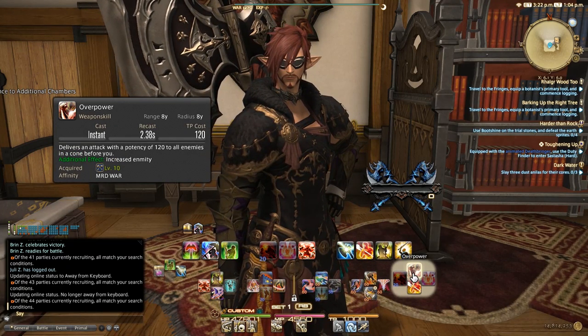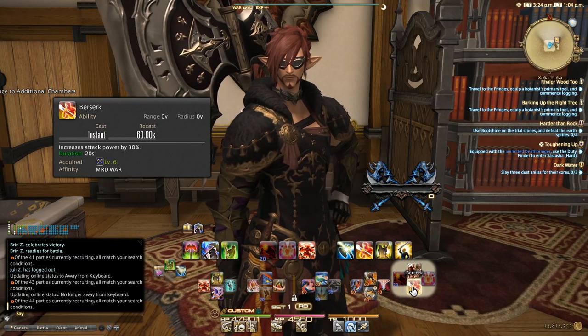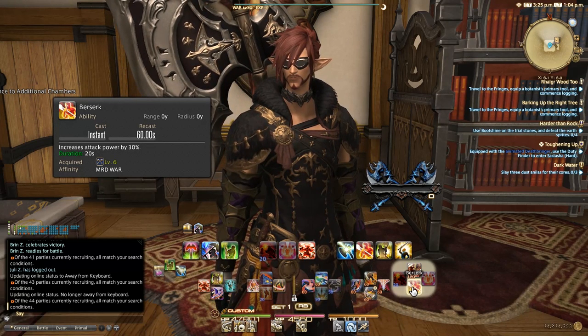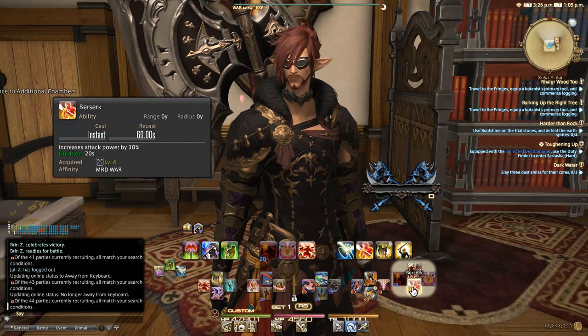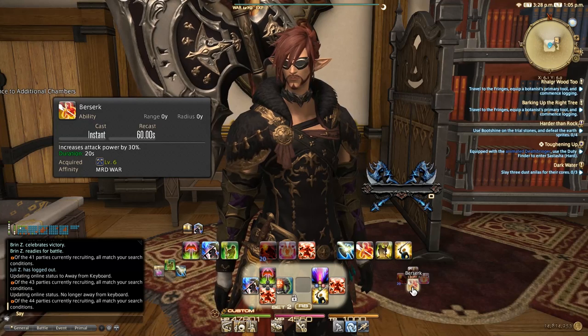One quick change to mention for anyone coming from Heavensward: Berserk no longer has any disadvantage in Stormblood. It's on a 60-second cooldown and there is no Pacification anymore, so you can go ahead and get rid of those old macros if you still have them.